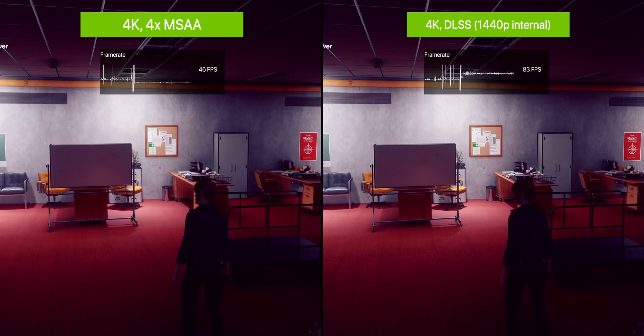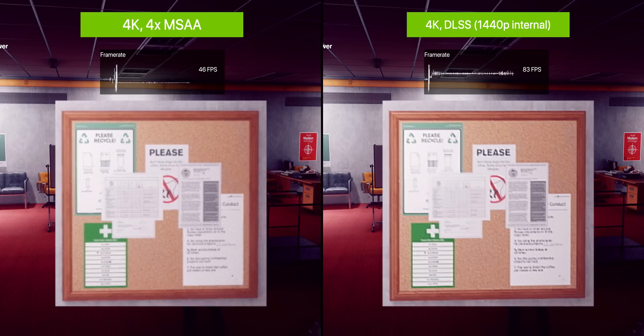Let's start with some comparisons with DLSS enabled versus 4x MSAA at 4K resolution with an RTX 2080 Ti. On the right, the game is actually rendering at 1440p resolution and upsampling that to 4K via DLSS, which means we get a significant performance increase — in this scene, there's roughly an 80% performance uplift with frame rates that are now actually playable. Cropping in with a 6x zoom, not only does switching DLSS on give us playable frame rates at 4K, but there isn't any detail lost. Text is just as legible as with 4x MSAA at native 4K, and if anything, DLSS actually looks slightly better due to the higher contrast.